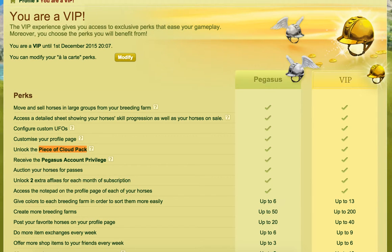In the past, if you were skilling, you had to buy 20 pieces of cloud individually, which was a lot. So it's nice now — if you're somebody that skills a lot, I would highly advise having Pegasus or VIP for that ability because it saves you 15 passes every time you do a skiller.